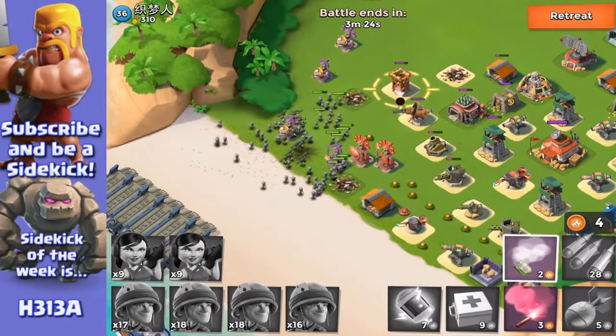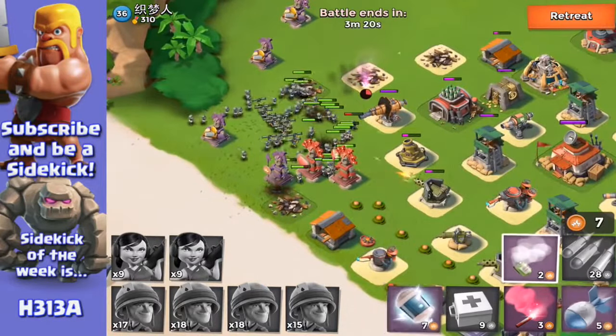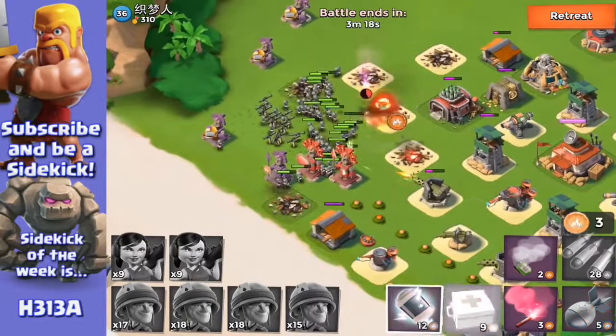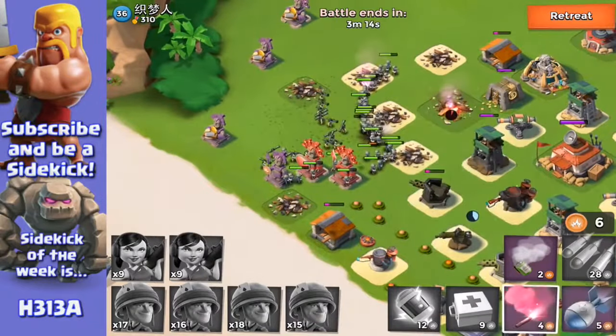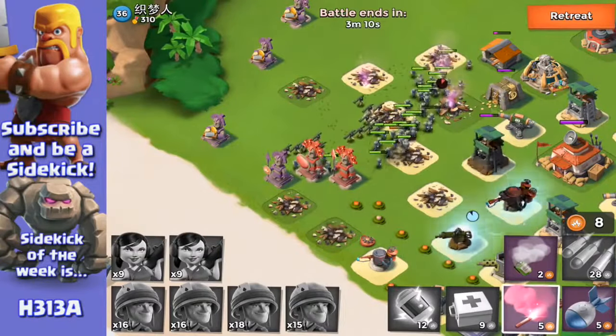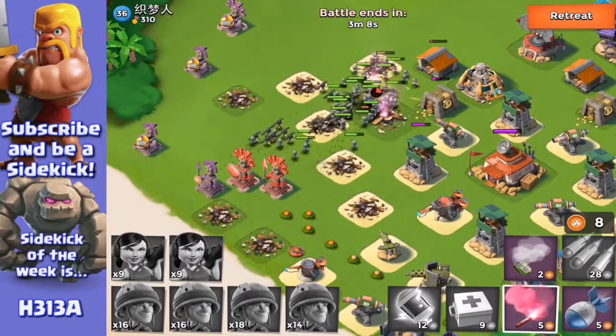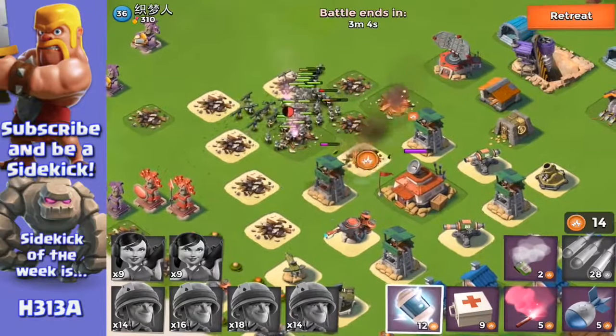The idea is that the line of Riflemen are like the decoys — they draw the fire. They're awesome up against things like boom mines, because boom mines are really slow to reload and they can only take out one at a time. I've got a ton of these little Riflemen, so I'm moving this line across so that it distracts the defences.